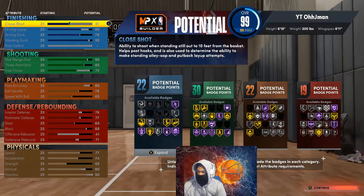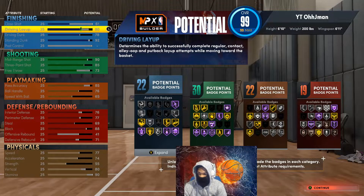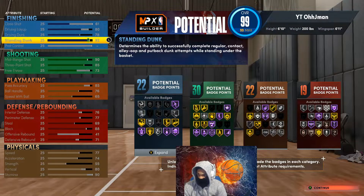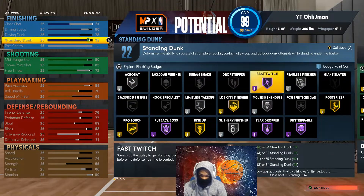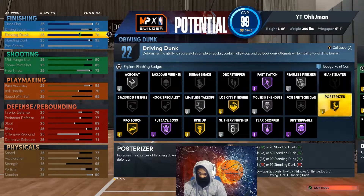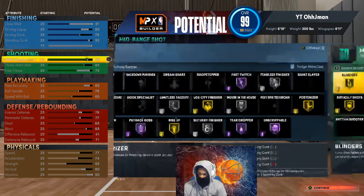You're gonna go with a 61 close shot, 80 driving dunk, 78 driving dunk, and a 92 standing dunk. I went with the 92 standing dunk so you can get the gold posterizer at 90, and the 92 is for the contact dunk. This gold posterizer will help with your 78 driving dunk.